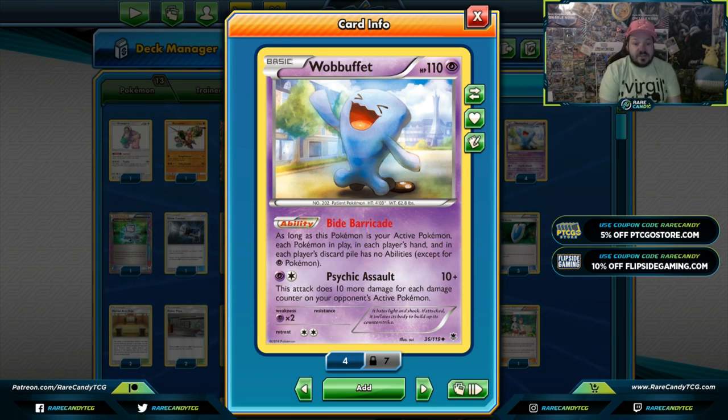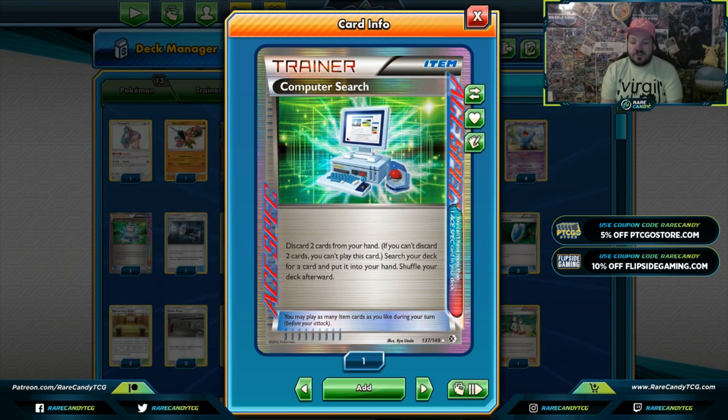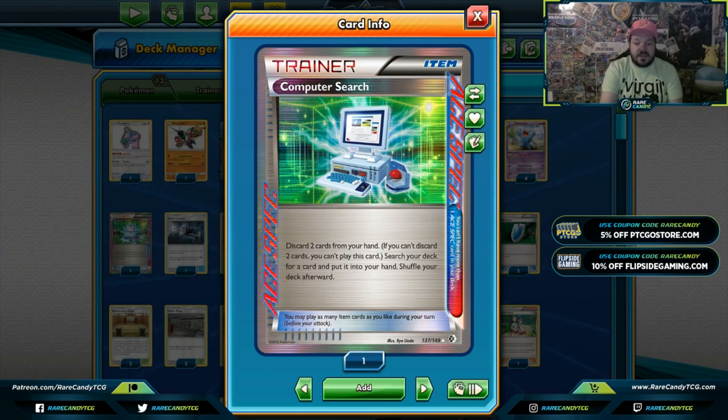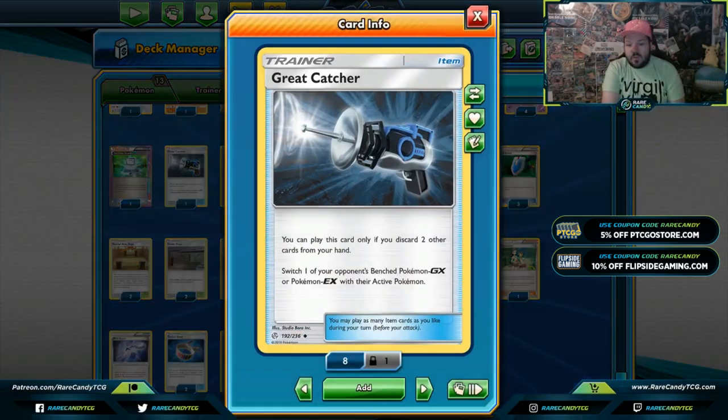Moving through the trainers quickly. Computer Search — discard two to search your deck for whatever you want. You can use Karina to grab a Computer Search to grab an energy or whatever you need. Great Catcher — a cool addition; you can bring up whatever GX or EX you want. I like that you can play Teammates and grab a Great Catcher in the same turn.